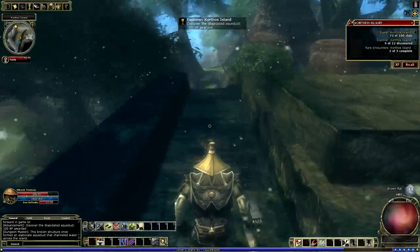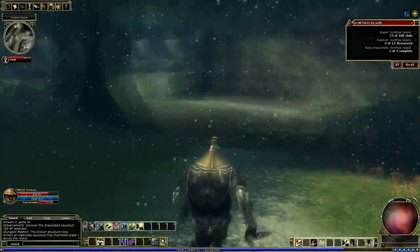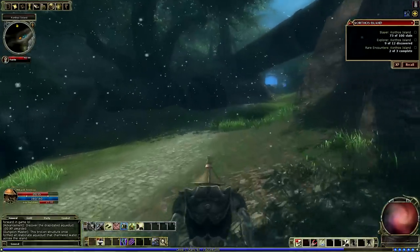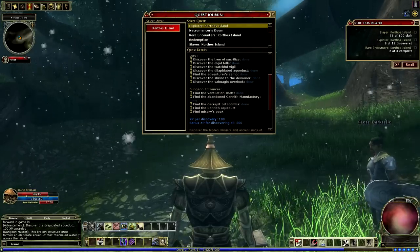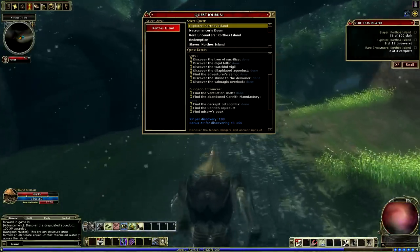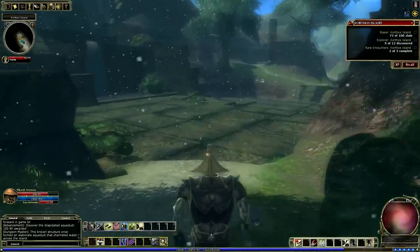If you actually look at the quest in your quest log for Explorer, it shows you all of the areas — some of them are done and some are not. For example, 'find Misery's Peak' is not done, so based off the name you can take guesses where it might be. That helps you out a little bit — I knew one I was missing last time was an aqueduct, so I was running around anything that looked like an aqueduct until I finally got the update.